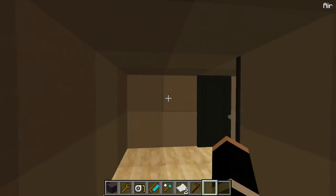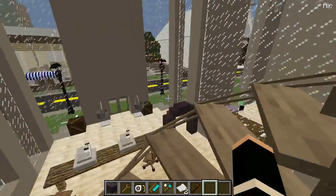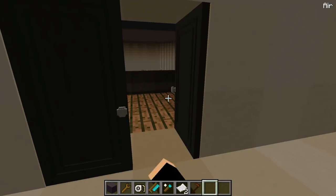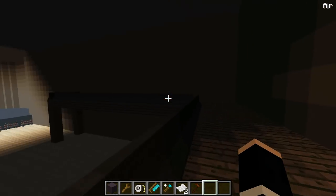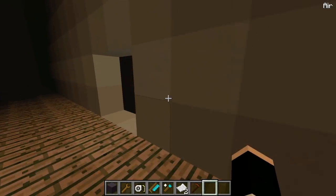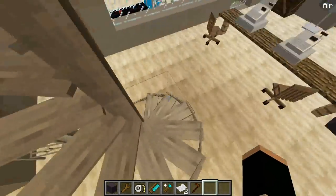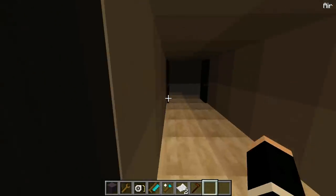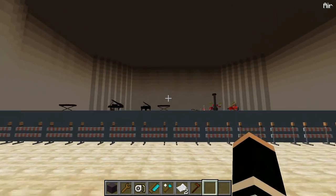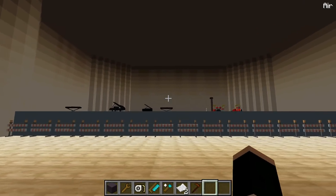Then up the spiral stairs is the VIP area — this is if you bought an extra VIP pass. And then you get to come up here and see the entire concert area from above. And then if you bought regular seating, you would go down here and just stand for the whole thing — stand up and watch them. I would not go up here though, it's kind of hard to see them.